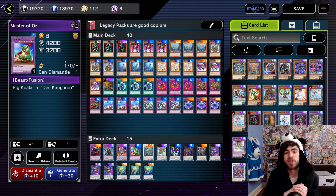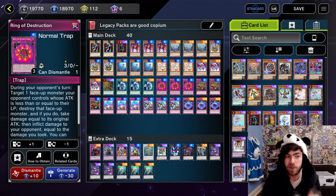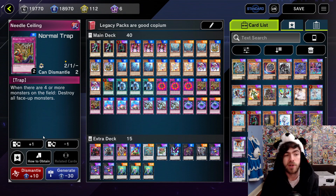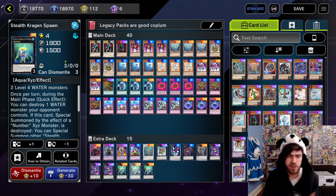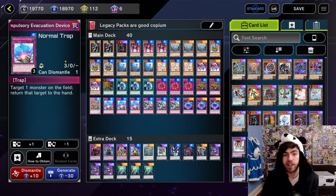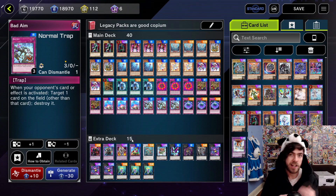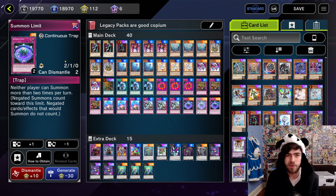And last but not least, to complete the decklist, we have just a ton of fairly strong trap cards. We have Ring of Destruction, which targets one monster your opponent controls, destroys it and burns them for damage. We have Needle Ceiling, which if there are 4 or more monsters on the field will destroy all face-up monsters — very good in a deck where you're basically only going to have one monster on the field, and when it's destroyed it just summons some dudes. So this card is very bad for your opponent but actually pretty good for you. On top of that, we have Compulsory Evacuation Device — target one card, return it to hand. We have Bad Aim — opponent activates an effect, you can target a card on the field and destroy it. And we have Summon Limit, which can impact you fairly negatively, but you all know how powerful it is. Limiting your opponent to only 2 summons a turn can just win you the game by itself — it's basically probably one of the most powerful cards in the Legacy Packs, if not the most powerful.